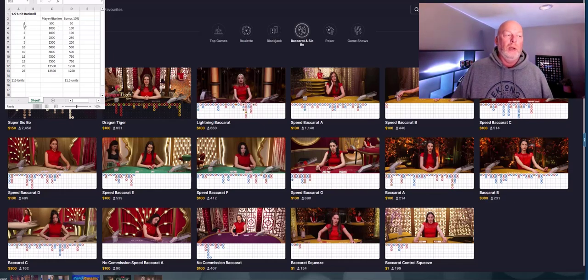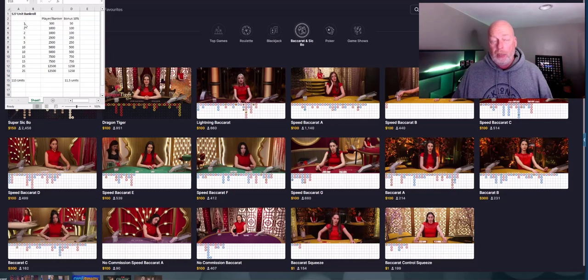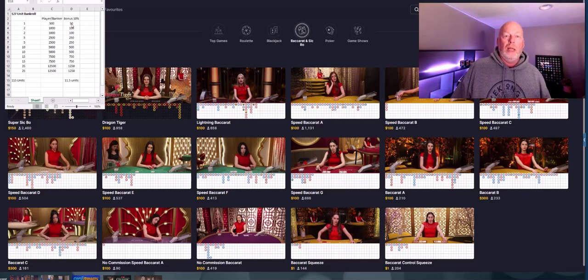So if you've got $127, your primary bet is going to be a dollar, and then your 10% bonus — you can see over here, that's the way it works. You've got one unit. Your first bet, because my bankroll is quite large, my minimum bet is $500. And then my bonus is always 10% of that. So if you're starting with a dollar bet, you're going to be putting a dime on the bonus.